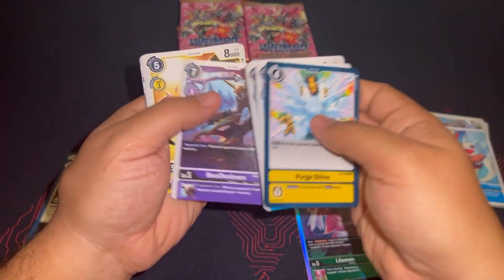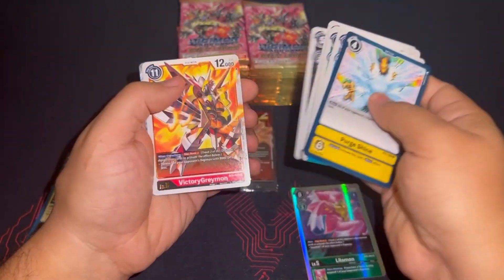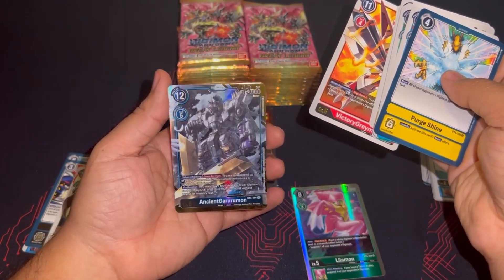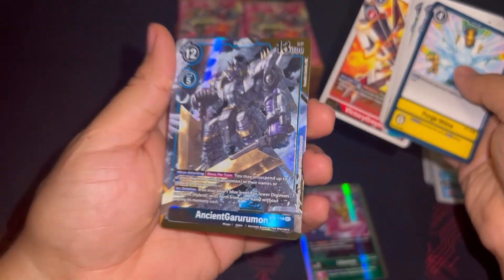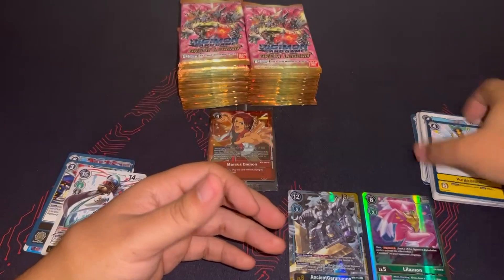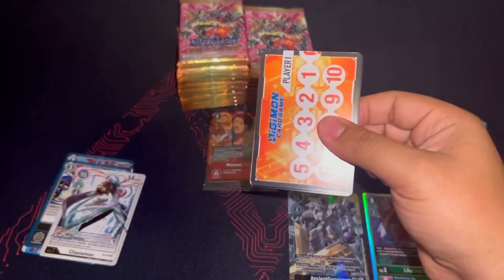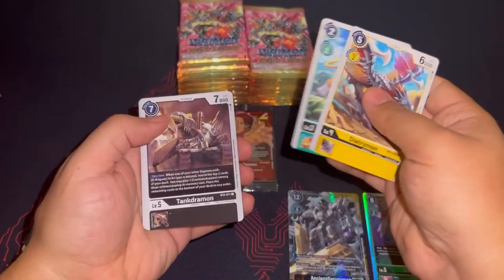Tobiumon — another one-cost evolution for blue. Easy way to get up to your level fives. Got the Victory Agumon, and oh my god — Ancient Garurumon secret rare alternate art! That's what I'm talking about. Look at the foil on this — you can see the Lobomon wing on the left side. That's an awesome pull. Alternate art secret rare — what a great way to start the series!